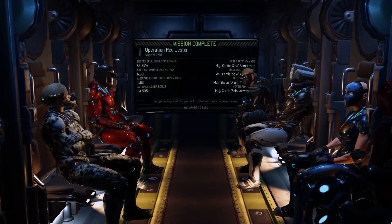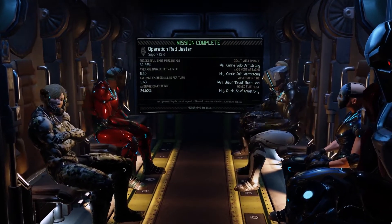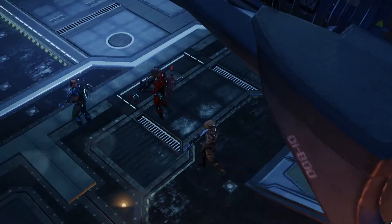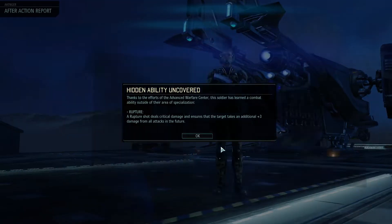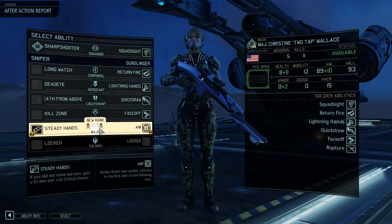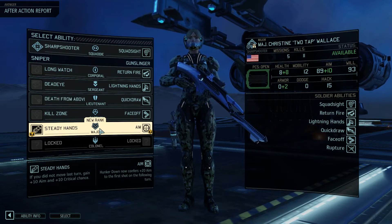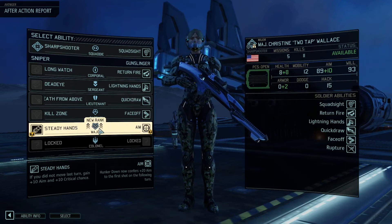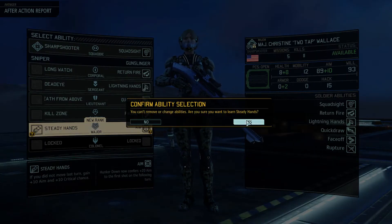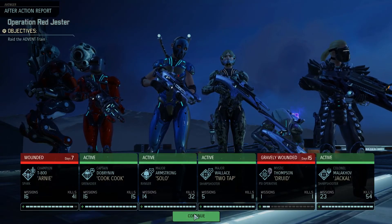Good thing I gave him the AP rounds. I've never done this before — I'm often using either Venom rounds which is poison, or Dragon rounds which is fire ammunition, on Gunslingers and Sharpshooters in general. AP rounds — quite nice. You don't get rid of the armor, you just shoot through. Any promotions? Two tap. Hidden ability. Uncover. Also rupture — you get a rupture, you get a rupture, everyone gets a rupture. Three different unit types of rupture now. Steady hands or Aim? Steady hands — if you did not move last turn, gain plus 10 aim and plus 10 critical chance. Aim is hunkered down — plus 20 aim to the first shot of the following turn. I still prefer Steady Hands because rarely ever am I hunkering down, especially with her — she's shooting non-stop.